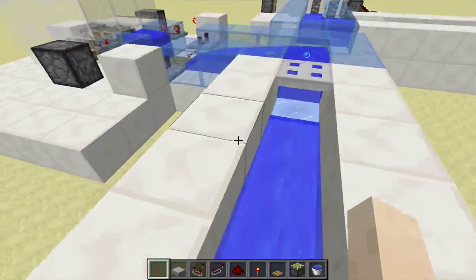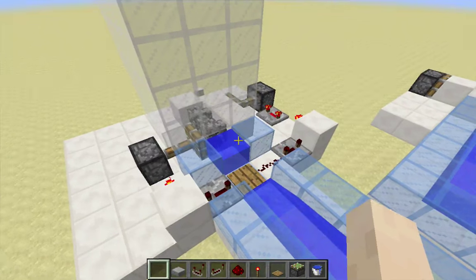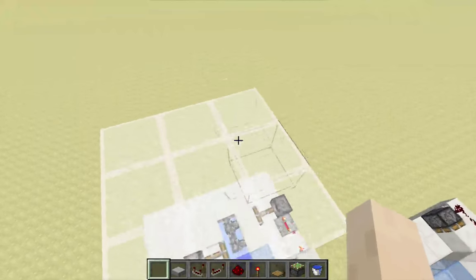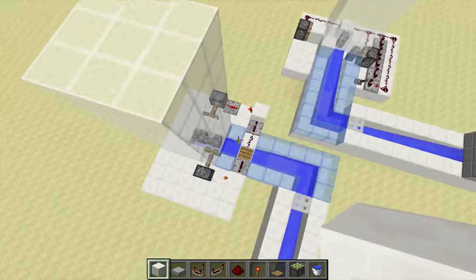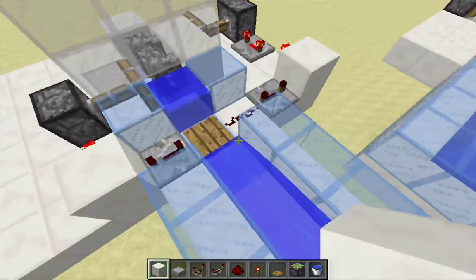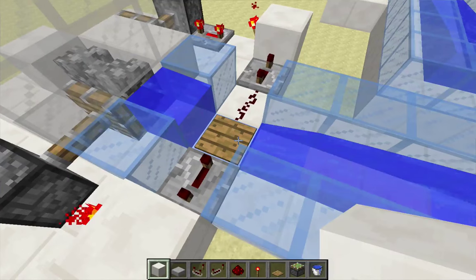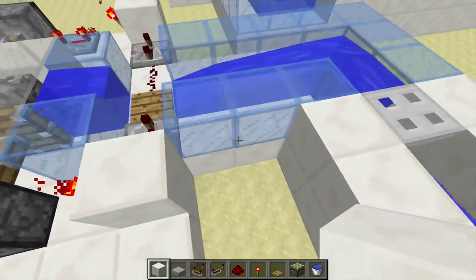Let's give it a try. That gives the item enough time to get in before the pistons fire. But the problem is that if items are continuously coming across, this pressure plate will be continuously activated, which means our pistons will be continuously retracted.